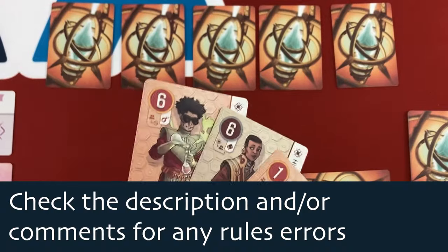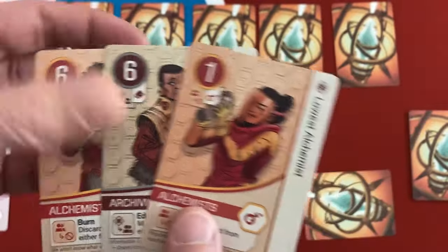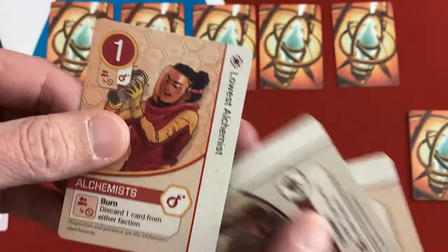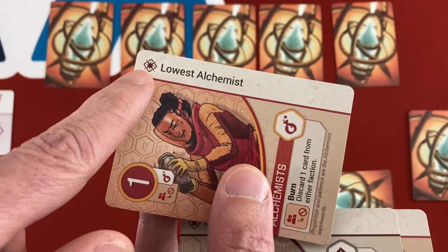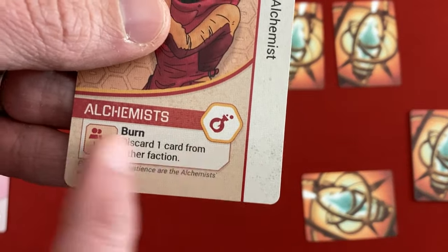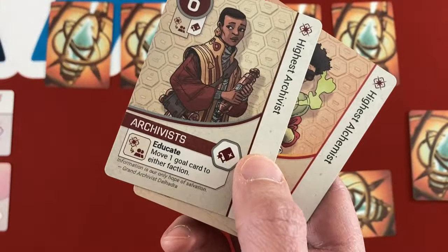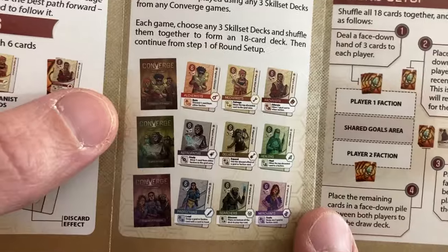Converge comes with several different 18-card sets. The basic idea is you've got these cards — you'll usually have three in your hand at a time and generally play one a turn. You can play them as a card in your faction, where you only care about their number and their skill set — in this case Alchemist. You can also play them as a shared goal between both players, or discard a card to activate its discard ability. All the Alchemists have the same discard ability, all the Archivists have the same ability. Each set comes with three different skill sets, six cards each, one through six value-wise, and you can mix and match them.